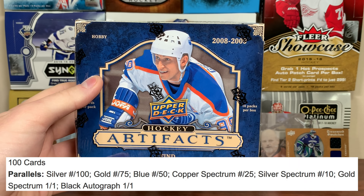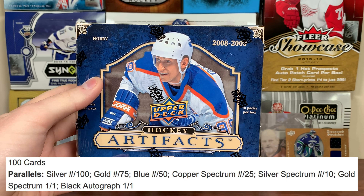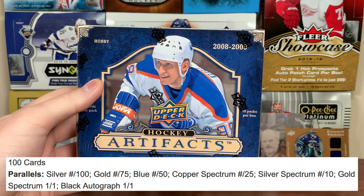Hard card base set, there's parallels. You got your silver, gold, blue, copper, silver, gold, spectrum 101. Black autograph 101.